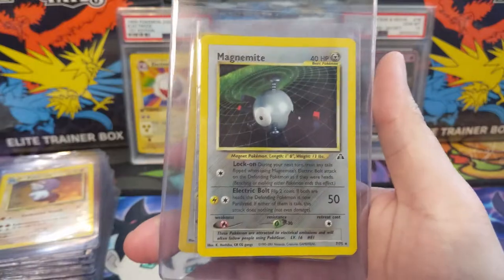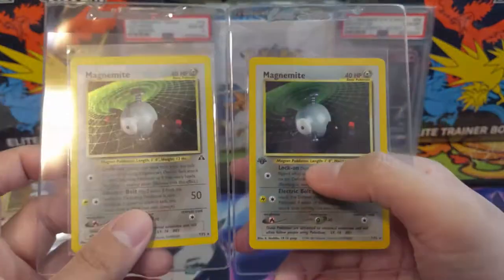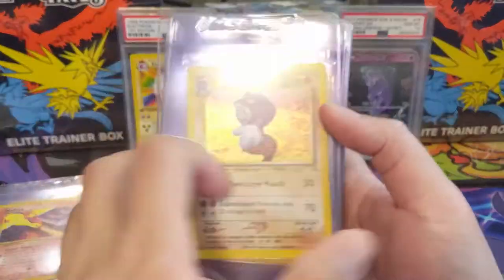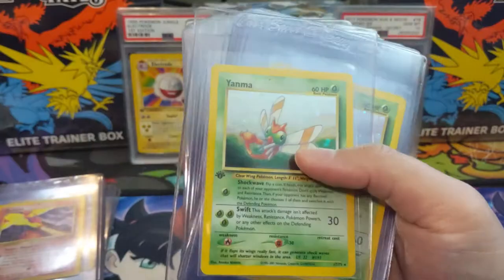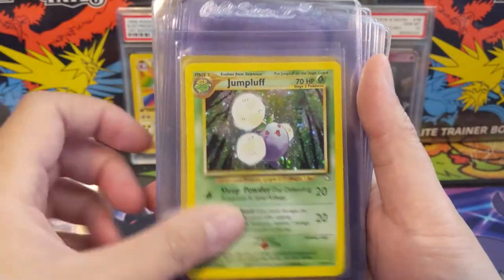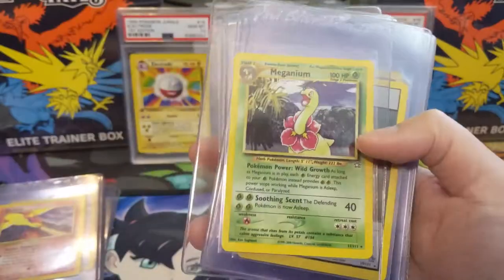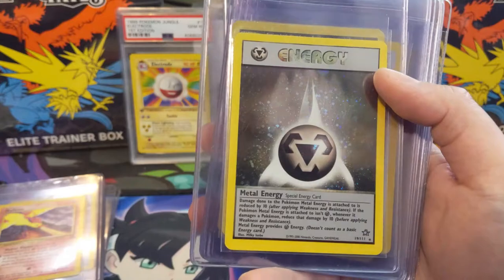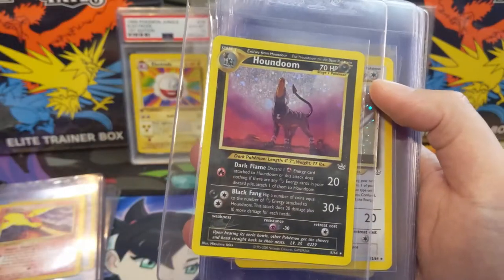Then onto some Neo cards — we have two Magnemites. This is when Steel type was brand new. The Metal Energy actually gave you more defense — reduced damage by 10. We got Polywrath, a couple of Unown A's, Yanma first edition, Heracross, Jumpluff, Kingdra. I feel like these are kind of the lesser appreciated cards — even graded they don't go for much. Meganium. Here's that Metal Energy we're talking about. And Houndoom.